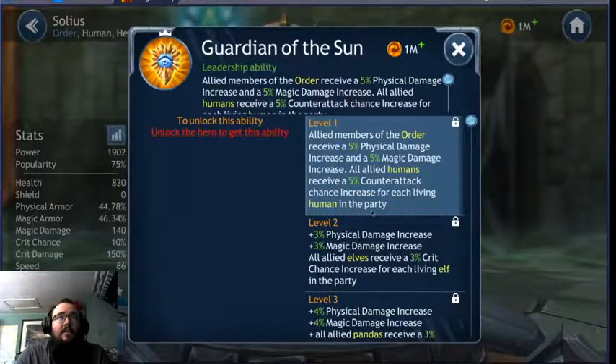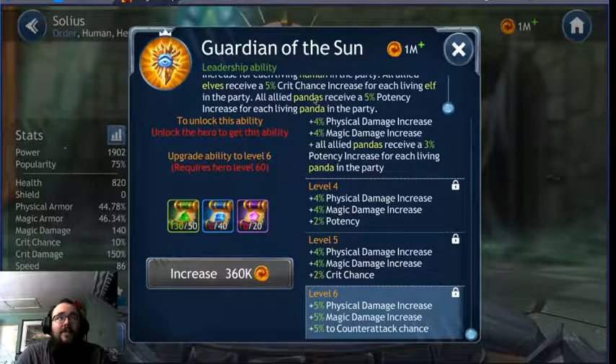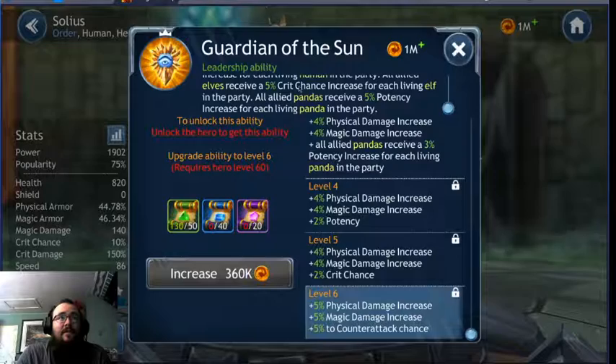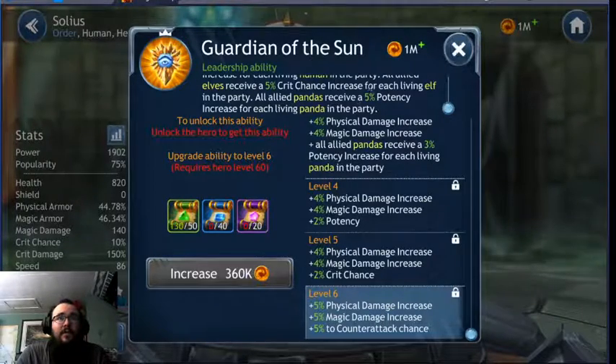He's got this leadership ability, which is pretty nuts. You max it out: all allied members of the order receive a 25% damage increase and a 25% magic damage increase. All allied humans have a 10% counter-attack chance. All allied elves have a 5% crit chance. All pandas have a 5% potency — or like-minded allies in the group. So if you have Xoleus and four humans, they all have a 50% counter-attack chance. If you have Xoleus and four elves, they all have a 20% crit chance increase.